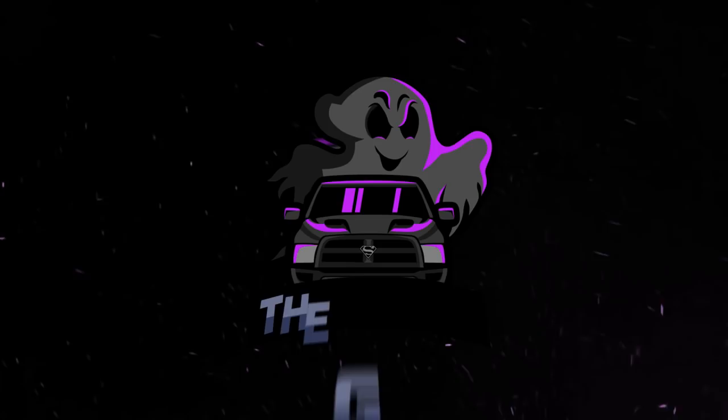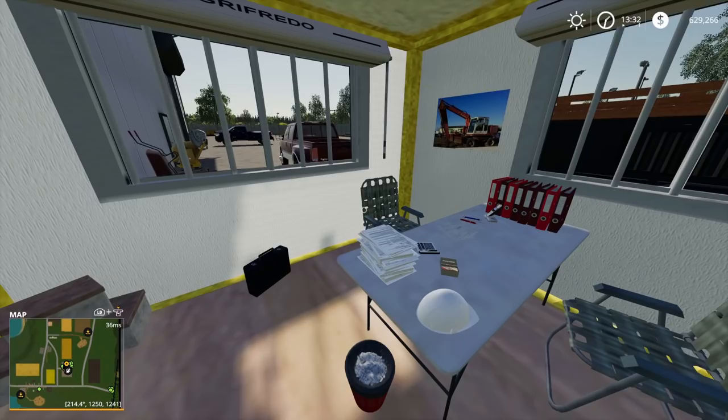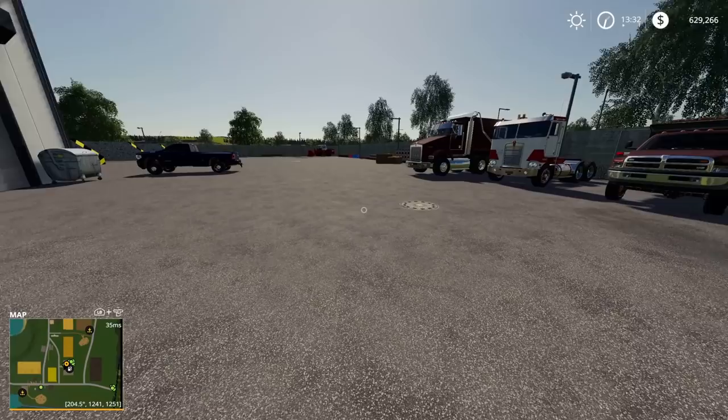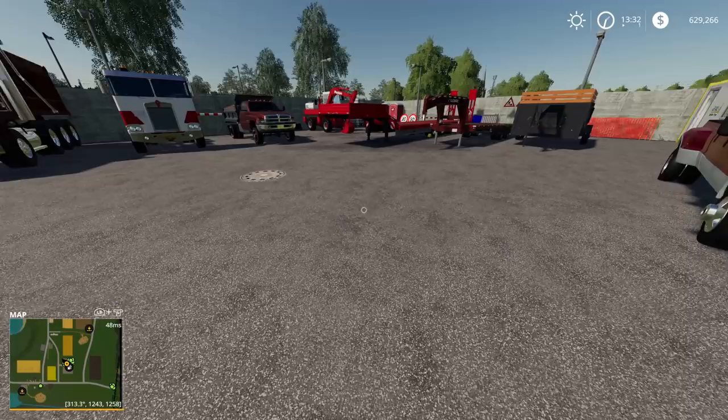We are back in Farming Sim 19 with all the trucks sitting on my side. Our next contract is going to be laying some gravel down in a driveway - apparently it's muddy. We're going to lay some simple gravel down and then we should be good. We'll use a dump truck and take the roller to roll out the gravel to make it a little bit better.